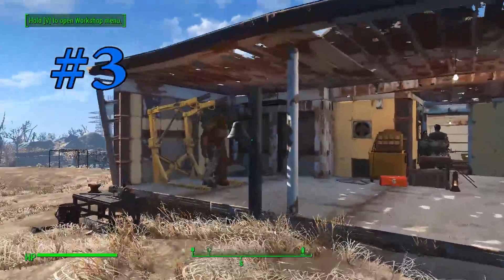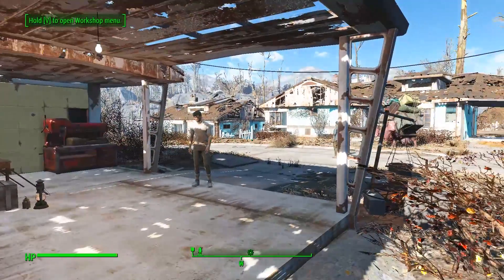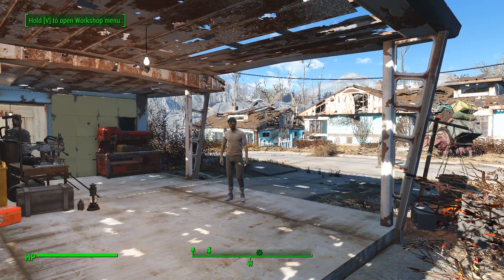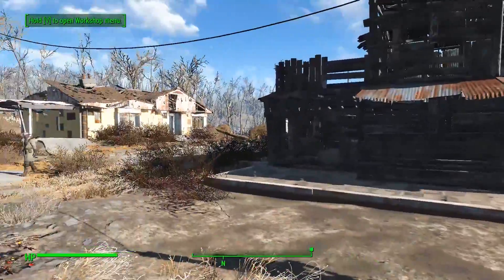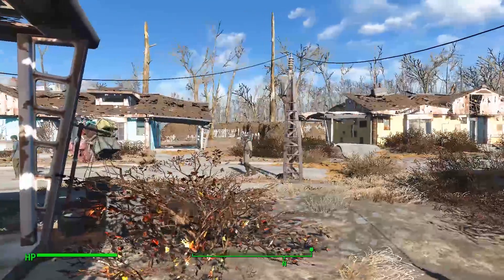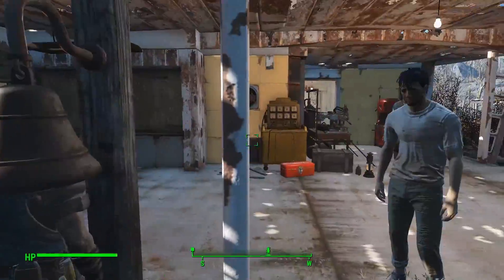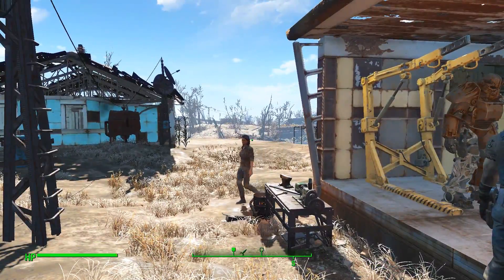Number three: get a bell in your establishment. Having a bell and ringing it will get all your settlers and workers to come to the near vicinity of that specific bell. Some of them may take a little while depending on how far away they are, but even Preston will come in and your other settlers will follow. This includes Codsworth and your trusty dog, Dogmeat.